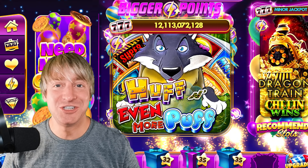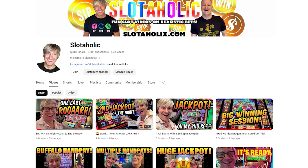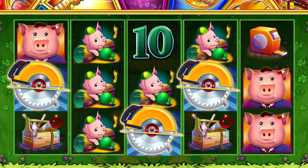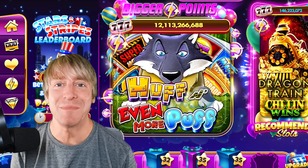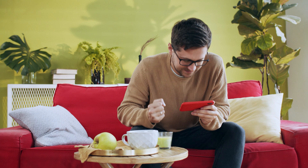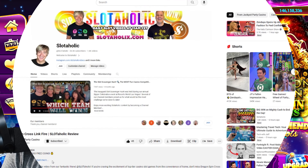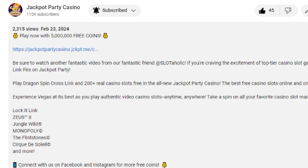Hey Party People! It's me, Josh, your trusted slot enthusiast from the YouTube channel Slotaholic, and in this video I'm going to rate and review the newest release, Puff and Even More Puff. This game is hands down the most talked about slot game out there. You can now play it for free in the Pomegranate Hand on the world's leading social casino app, Jackpot Party. There is a special coin reward waiting for you in the description box below — just be sure to claim those coins before the link expires.